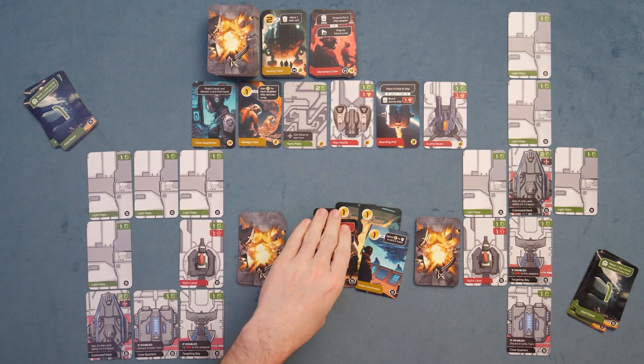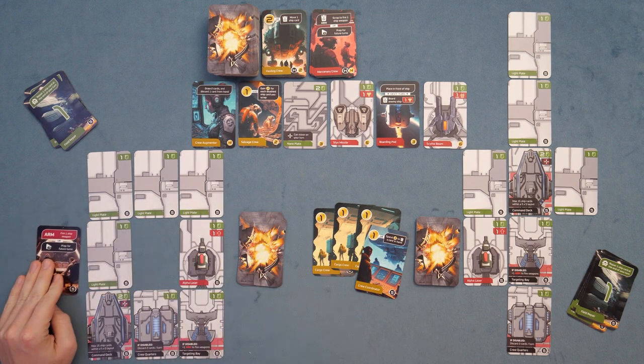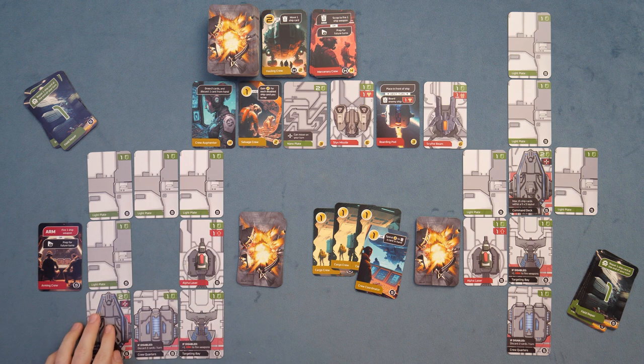And then lastly, you have the arming card. Arming is how you fire your ship — you have weapons on your ship, like this alpha laser, but you need an arm card to actually fire the weapon. You can use the arm card now or save it for future turns. That's relevant because weapons cannot fire more than once per weapon per turn, and strategically you may want to wait for the right situation.